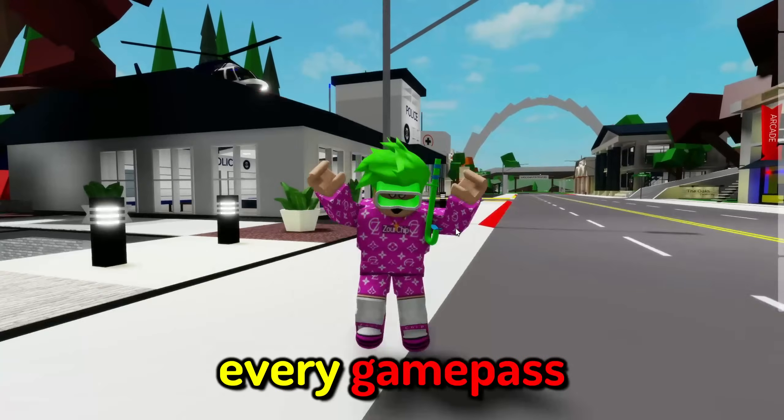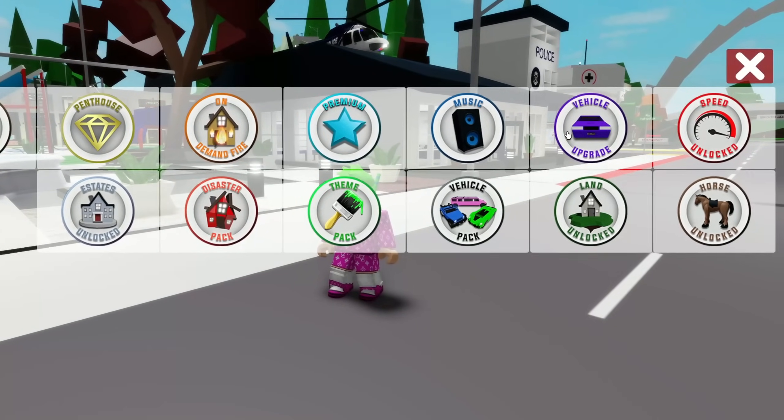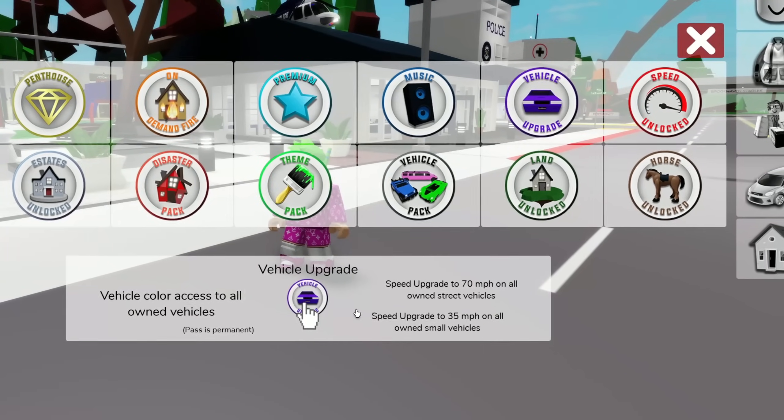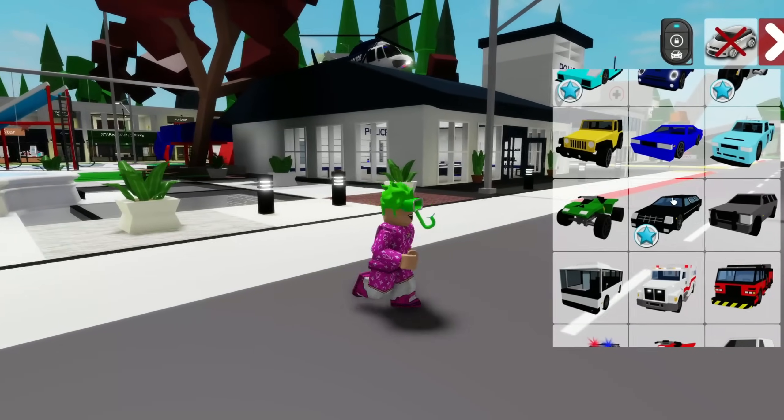I'm going to show you every game pass in Brookhaven. First up is the vehicle upgrade game pass. Here we got the speed upgrade to 70 miles an hour if you don't have the speed game pass, and you can change colors and other things with the vehicle.